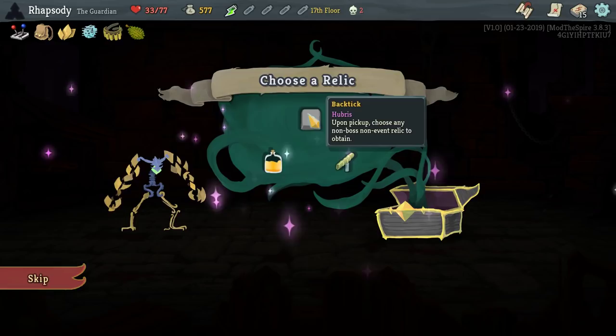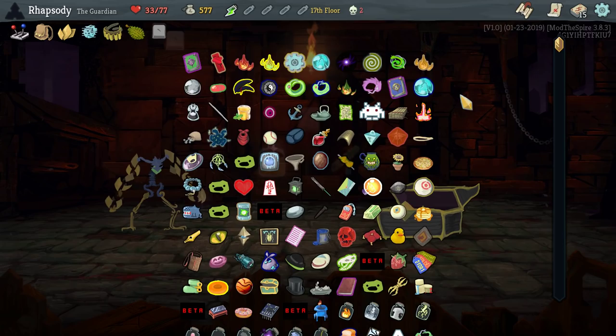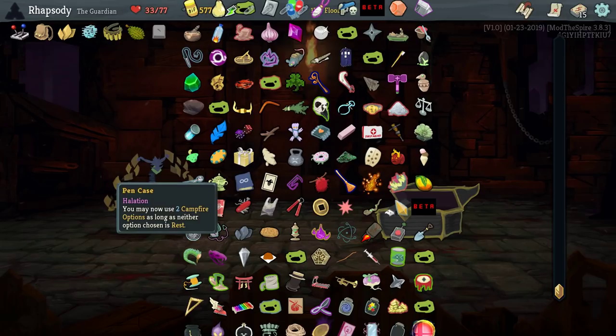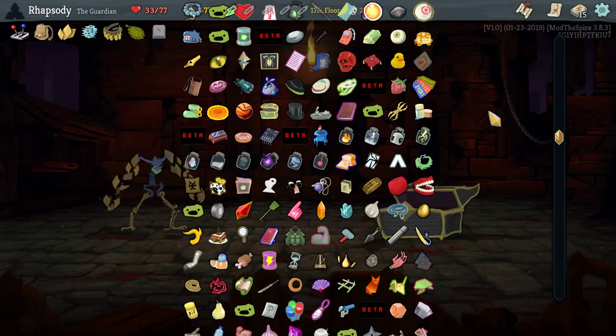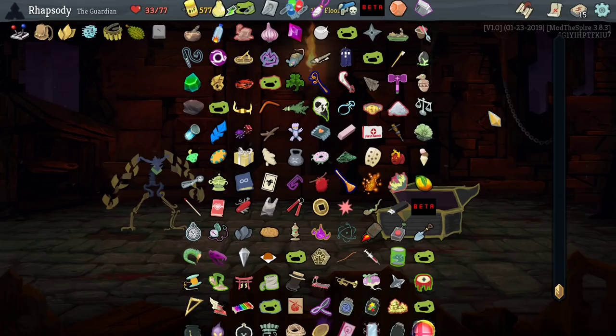Ooh, Backtick — upon pickup, choose any non-boss, non-event relic to obtain. What relic is ridiculous with this deck? I don't know if there is one that's better than just an energy relic. The ability to upgrade multiple times in a campfire — yup, never mind. Pen Case: you may use two campfire options as long as neither chosen option is Rest. We've run out of space on this. The best way for us to accomplish that is actually probably Pen Case here. Arrowhead — you may upgrade two cards whenever you Smith. So the Pen Case is just a better version of that for us.